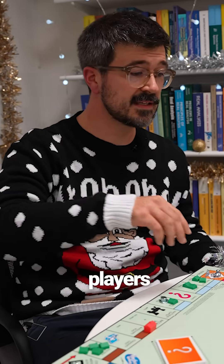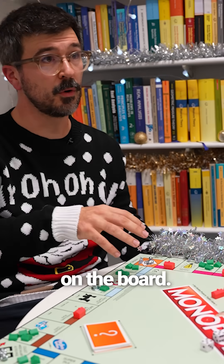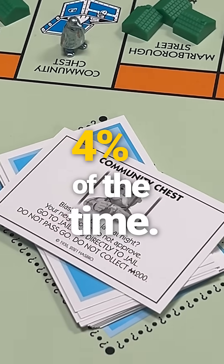When playing Monopoly, players basically spend 2.5% of their time on any given spot on the board. However, various things move you around. You may, for example, be sent to jail. That actually occurs 4% of the time.